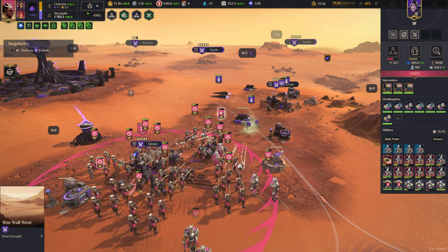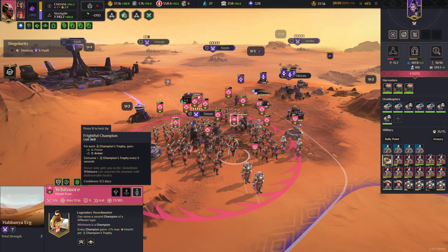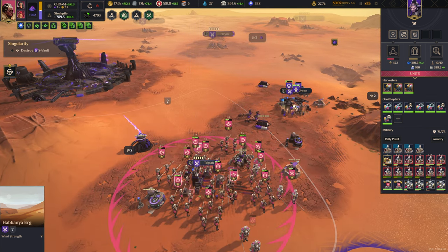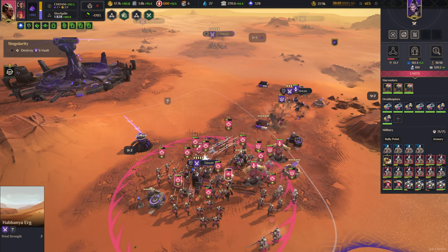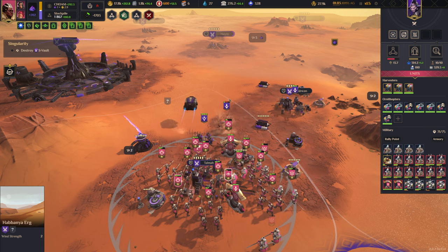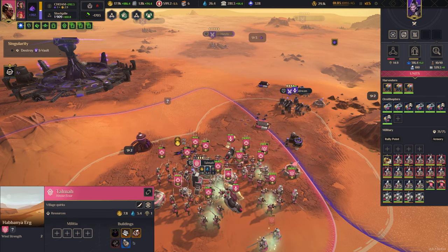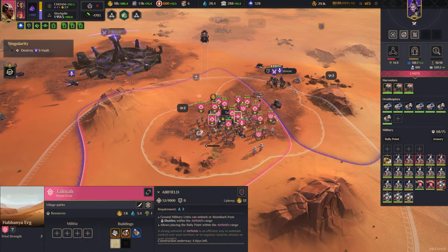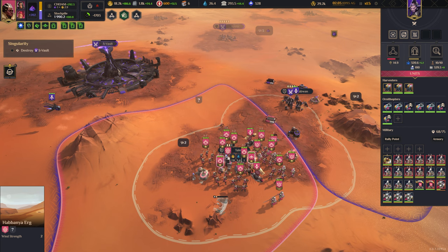At this point I could even build nukes and just nuke it out. Fuel cell factory — get rid of this, build ourselves an airport. Wait for the next Landsraad attack and then we'll go in and hopefully finish this mission.